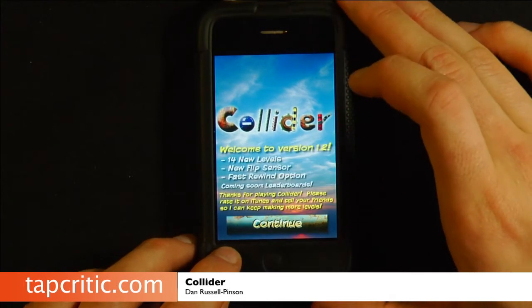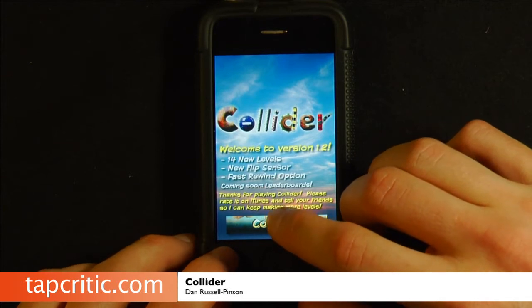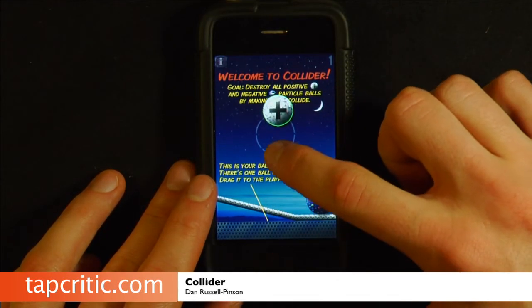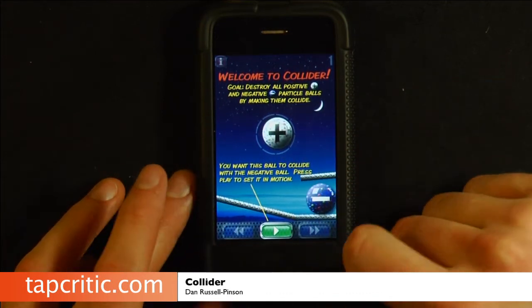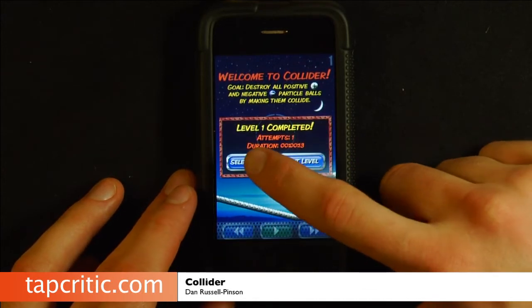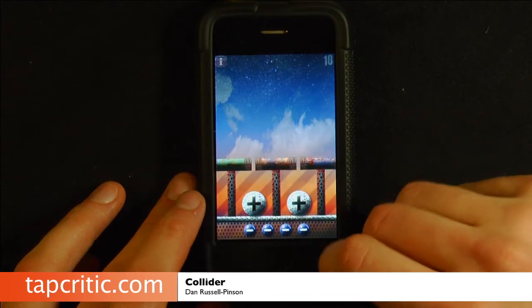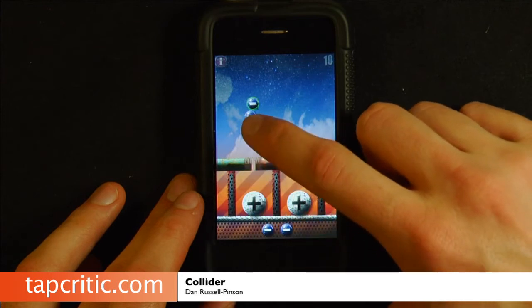I'm going to go out and play Collider with effects and music. There are new levels on this which I haven't played, but I might just go back to the level chooser. It's got a nice little tutorial that works well to kind of show you the goal. I'm going to select a level — let's start with level 10. I've played through this all the way, and some of the later levels are really difficult. We'll start with 10.